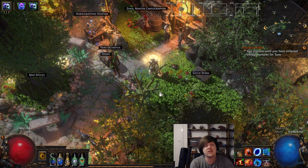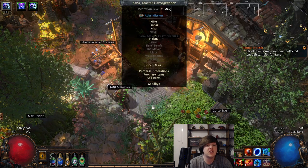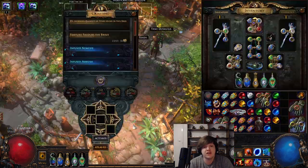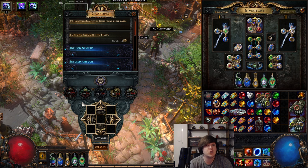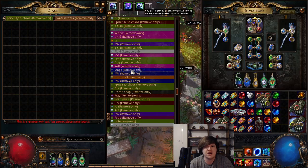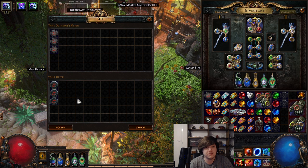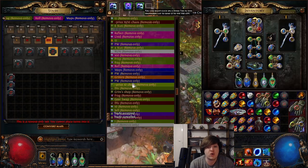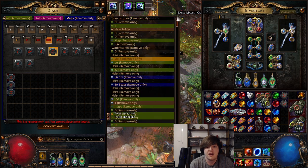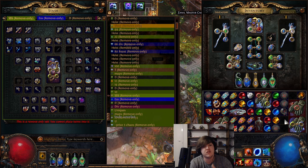Some quick notes: you can always buy tons of maps off Zana, which is very good for completing Atlas completion quickly. Zana's shop resets every time you do a Zana mission, which is very powerful. If you've run out of maps or different maps to complete Atlas bonus objectives, just do a Zana mission and her shop will reset. If you're still having trouble getting maps, you can do the three-to-one recipe — sell three maps to a vendor and they'll give you a different map. You can also use Orbs of Horizon to reroll a map into a different one, which helps you get more Atlas bonus or move into corners. Vaal Orbs can also upgrade the tier of maps as another option.